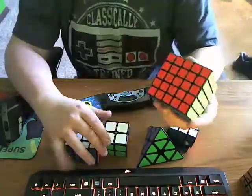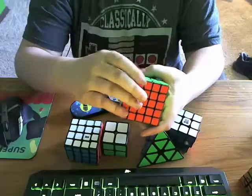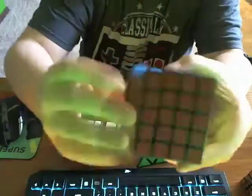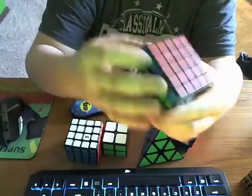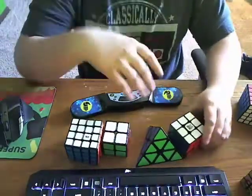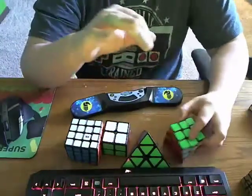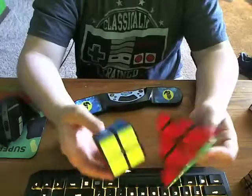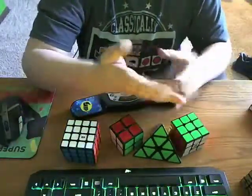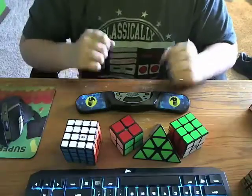That's all we're doing for today. I would do 5x5, but I still need to learn the edge parity algorithm and one other algorithm — just two more and I can solve the 5x5. By the way, I ordered a new 5x5 and it's very, very smooth. I'm also learning new OLL and PLL algorithms right now, so I'm learning a ton. Overall, those times were pretty average except for the 2x2 and Pyraminx where I feel I could have done better. 3x3 was a pretty nice time, 4x4 was decent. Hope you guys enjoyed the video — please like, subscribe, and I'll see you in the next video. Bye.